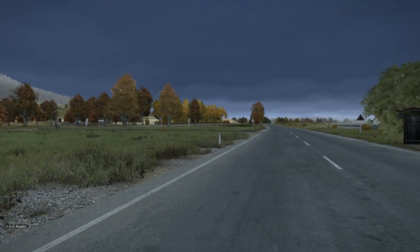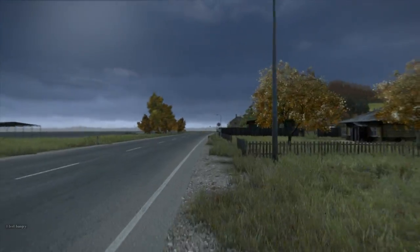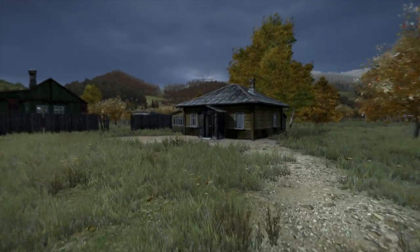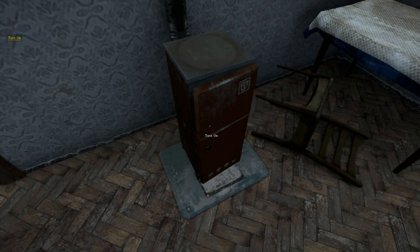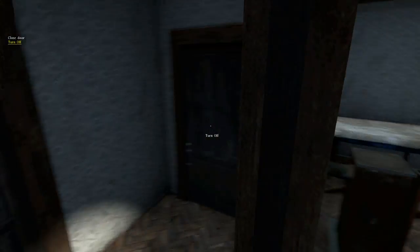Looks like we've got some houses over here. I probably should not be remaining on the central road, cause I will most likely get beat up by other residents of this server. So I should probably try to get myself inside as quickly as possible. Do I have anything? I wanna turn it off. Looks like that one does not open.